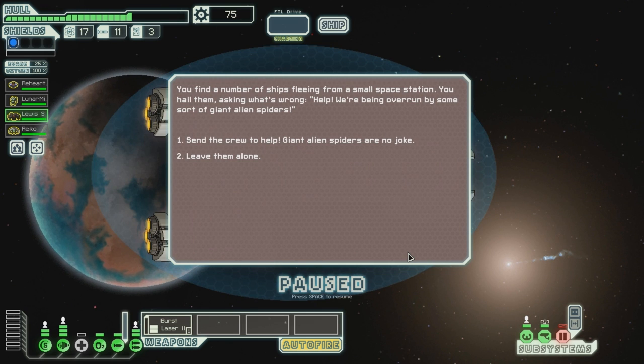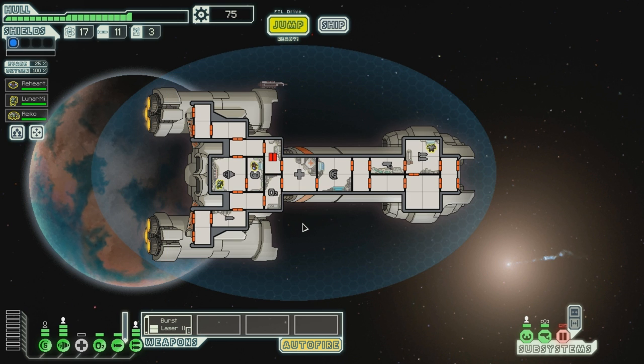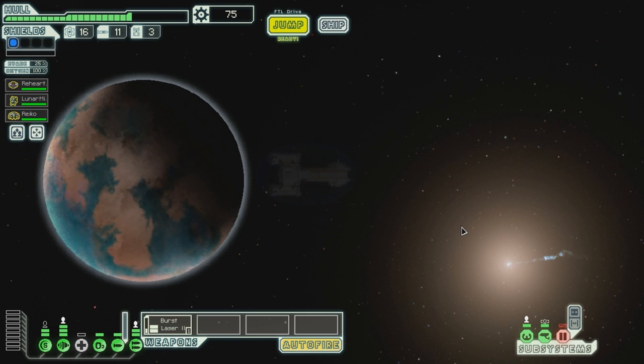You find a number of ships fleeing from a small space station. You hail them asking what's wrong. 'Help! We're being overrun by some sort of giant alien spiders!' Send a crew to help - giant alien spiders, no joke, we're gonna lose someone. Your crew boards the station, cautiously moving between corridors. Suddenly, a man-sized arachnid bursts from a vent in the ceiling, followed by countless more. You fight your way back to the airlock and are forced to leave before accounting for all crew members. Not everyone made it back. Bloody hell - of course Lewis is gone now. Let's go to the exit. What a crappy sector.